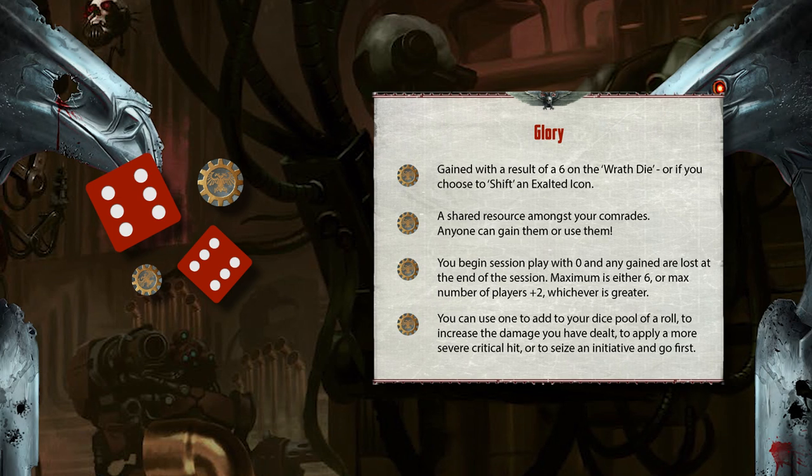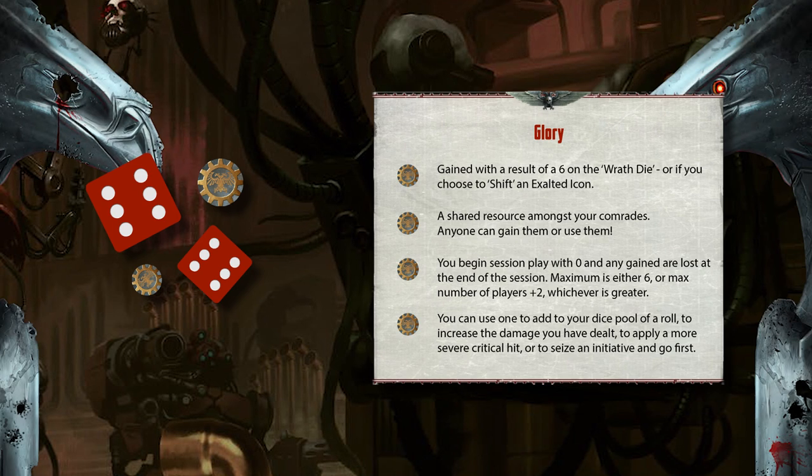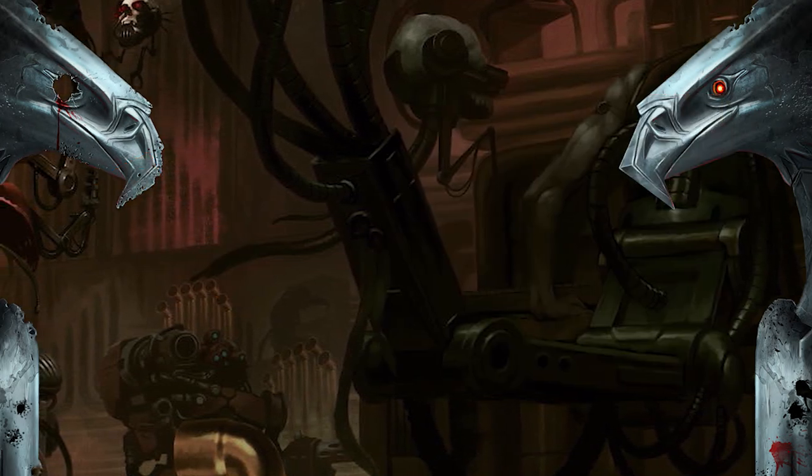Spending glory is used in several ways. You can use one to add to your dice pool of a roll, to increase the damage you have dealt, to apply a more severe critical hit, or to seize an initiative and go first.